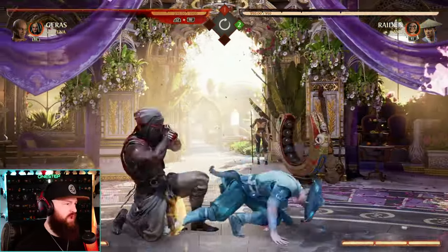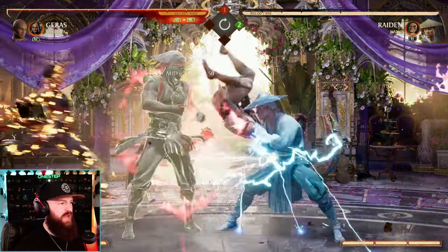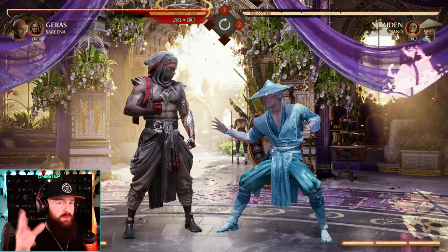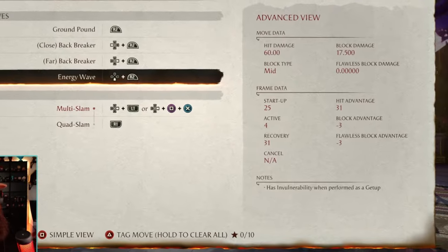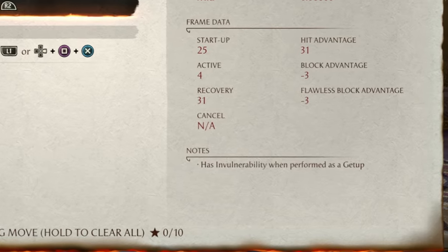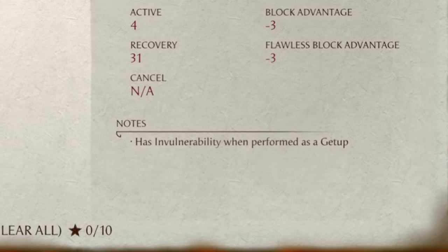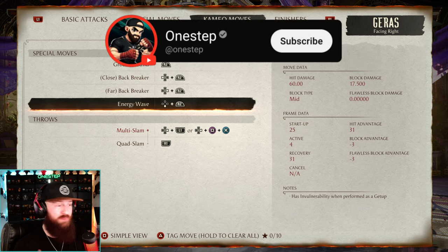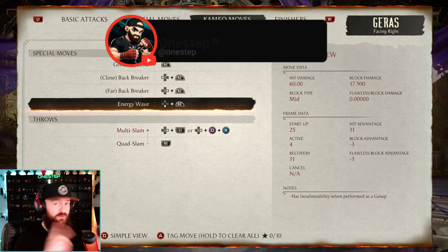We'll do it again — block it, Storm Cell, and we're going to call Serena now. Not every cameo has that reversal invincibility frame ability. I wish they did, but as you can see for Jax, his down cameo move has invulnerability when performed as a getup, but it does not say when performed as a getup or reversal. So right there, it tells you it does have invincibility when used as a getup, but you're not going to have that when trying to do the reversal move.